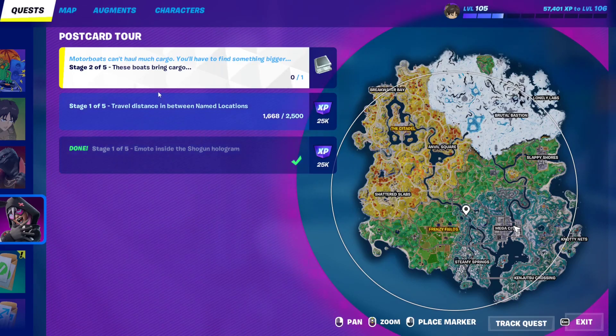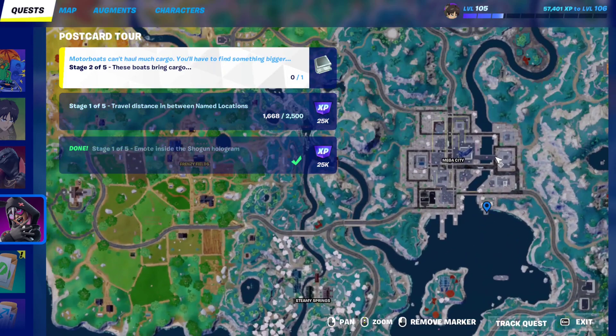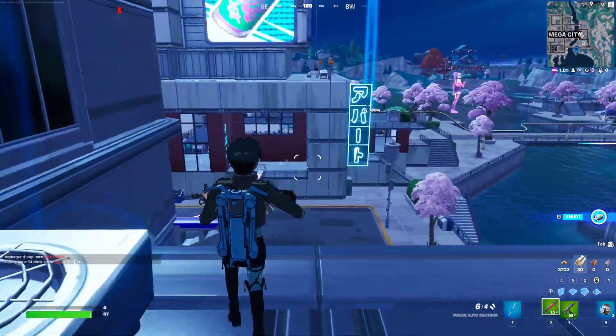For this postcard tour quest, it says that these boats bring cargo, so basically another puzzle, and this one is for you to go to a certain location that has cargo. So basically just go right here first — that's the first spot that we need to go to.